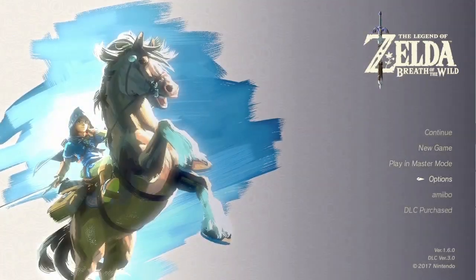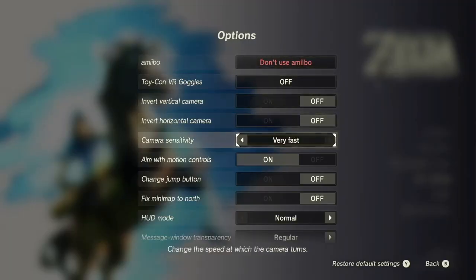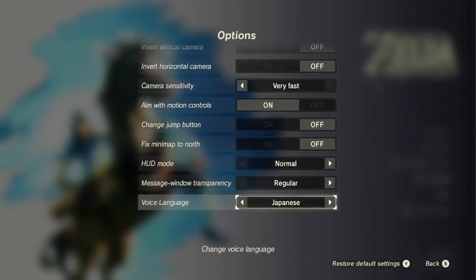As you probably know, you should set your camera speed to very fast. Changing the language in the Switch's system settings is the fastest, but you can save some time without changing your text language by going into the options menu.